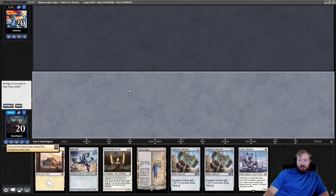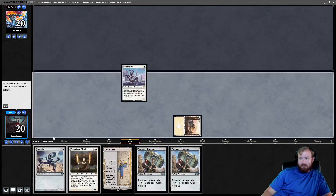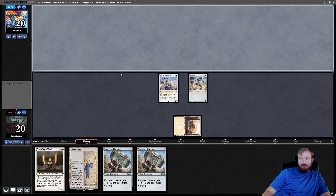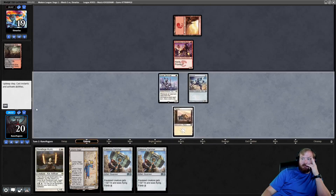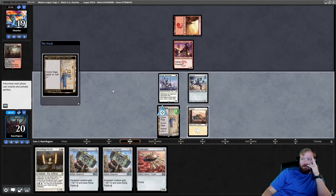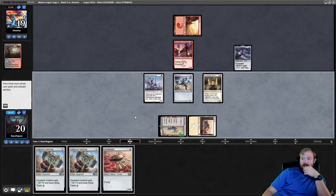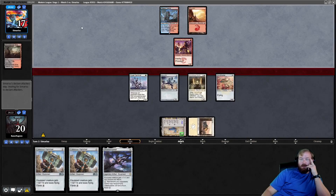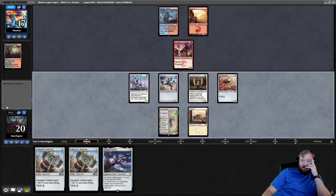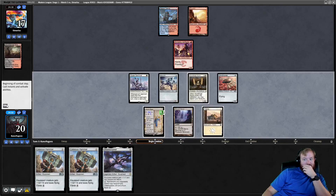I'll see you guys in round 3. This hand is fine so we're going to keep — it's not perfect because we don't have a way to equip, but we play Esper Sentinel, Memnite, and pass. Opponent plays a Bloodstained Mire, fetches up a Mountain, plays a Swiftspear, and passes. We draw an Ornithopter, play Urza's Saga, Stoneforge Mystic to go get Shadow Spear, and Ornithopter, then pass. We might be against Burn or Prowess. Opponent does nothing. We draw Inkmoth Nexus, Urza's Saga gets its ability, we play Inkmoth Nexus and pass.